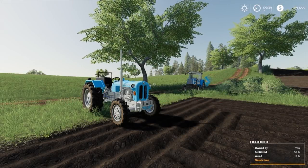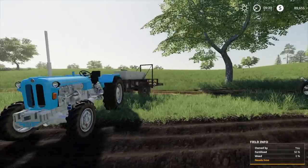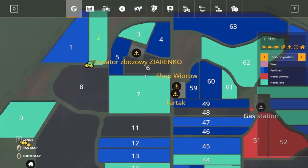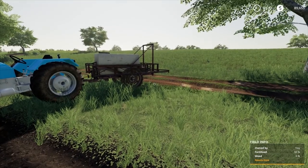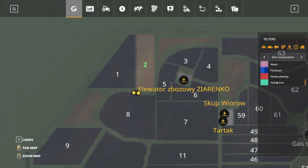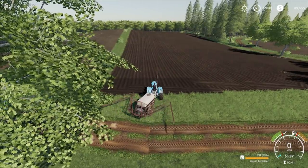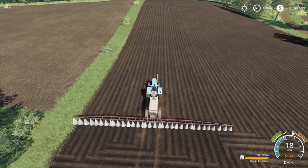Hey guys, welcome back to Farming Simulator 2019 Rags to Riches series, here for part number 20 - finally hit part 20! We're back in the Pinkie map. This field is fully plowed except for a tiny little bit there, but who cares. It's fully plowed, needs to be limed, needs to be fertilized - no fertilizer, no weed control yet - so I'm going to fertilize it first, then come through with the cultivator, and hopefully we can start planting as well.